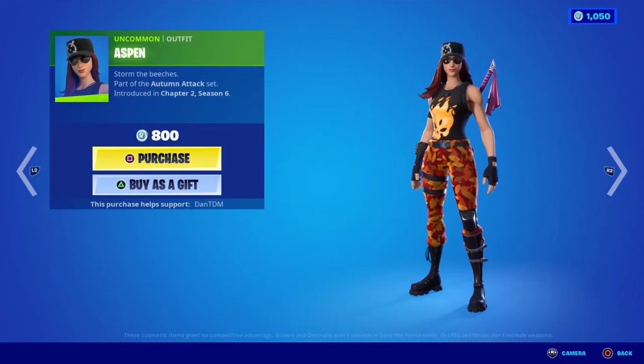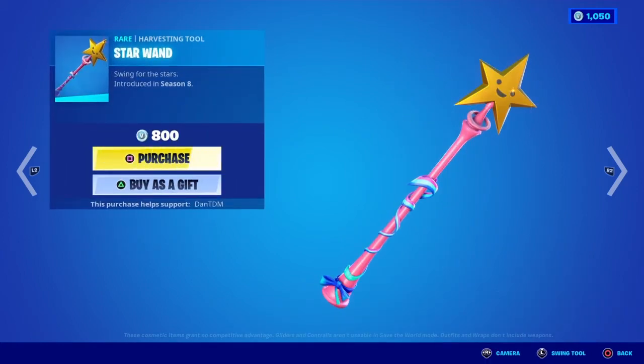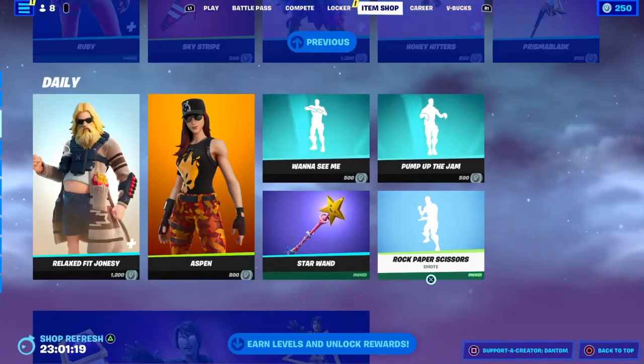Aspen? I don't know how to pronounce it. Copyright emotes. The Star Wand — let me buy that. Just another sweaty pickaxe added to my collection, I guess.